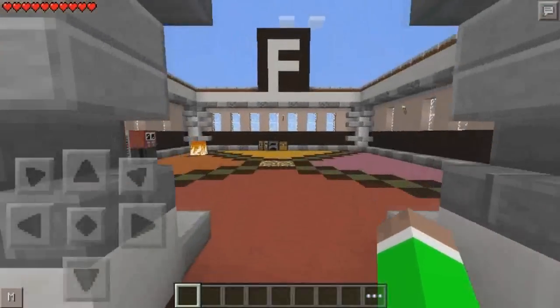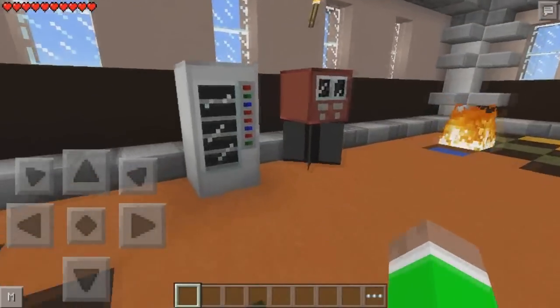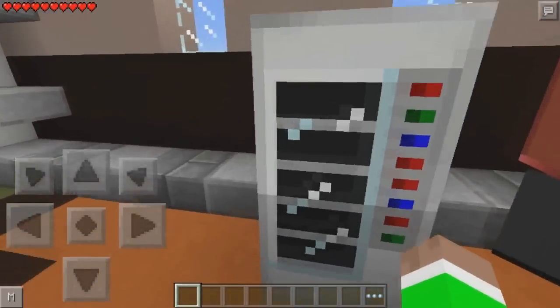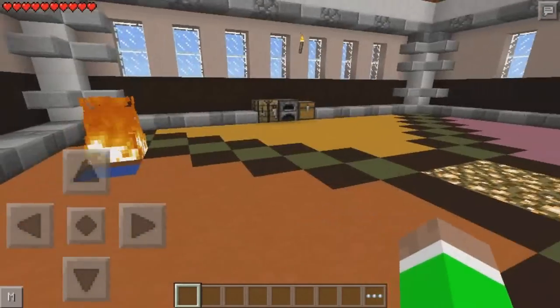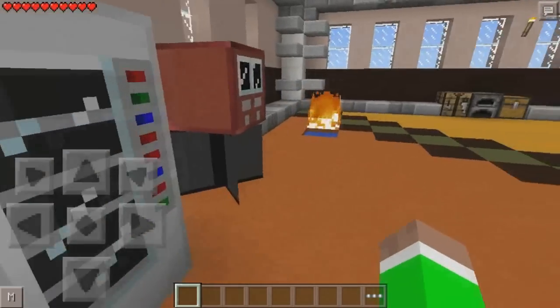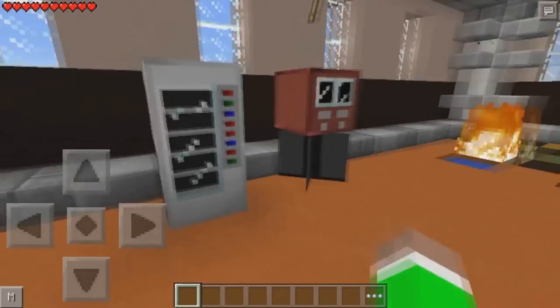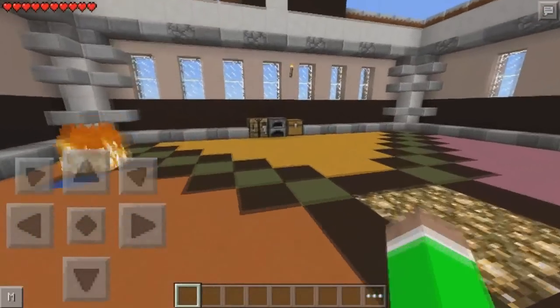Let's head right inside here - there are the two vending machines. We have this one which is a soda machine and it also has some special effects which I'll show you in a few seconds, and this one is the candy one. I believe this is actually a PC mod which is pretty cool - now it's in Pocket Edition.